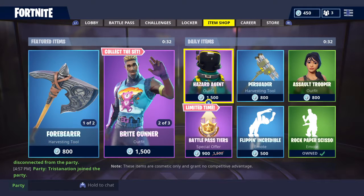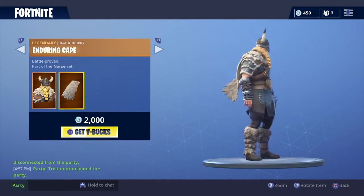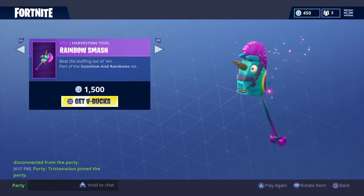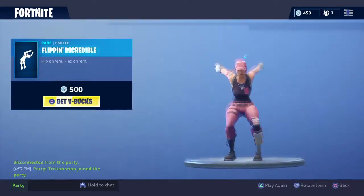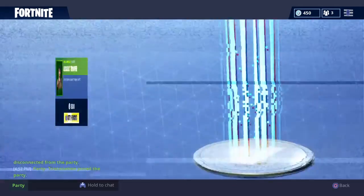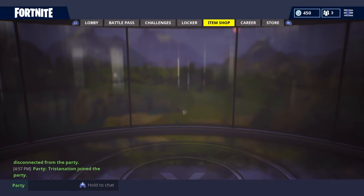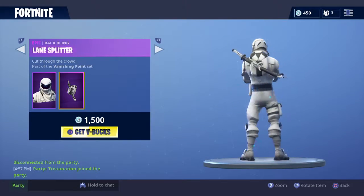Hey, what's up guys, back here. I'm going to be doing an item shop opening — hopefully there's something new. I'm gonna showcase the new skin or the other skins in the item shop right now: Bright Bomber, Rainbow — I like the Rainbow Smash a lot, I wish I had it. Bright Boner, Rock Paper Scissors, and of course the Battle Pass items. Hopefully something new — cross your fingers, oh that's fresh!